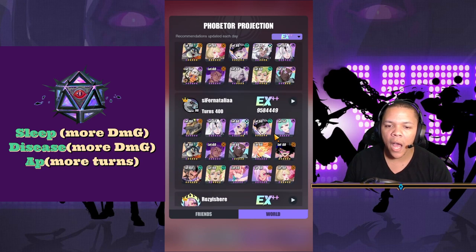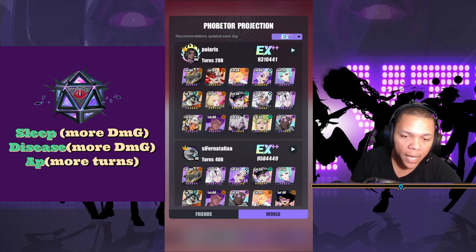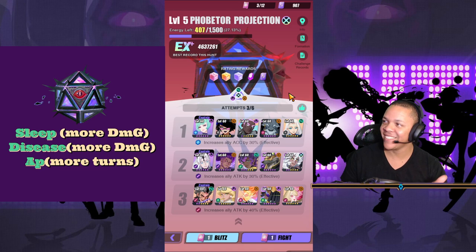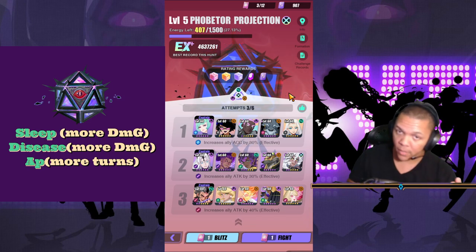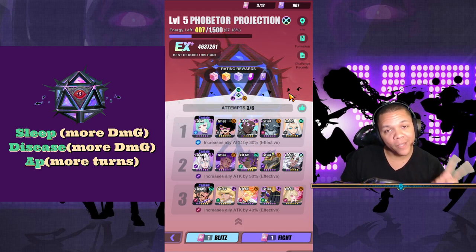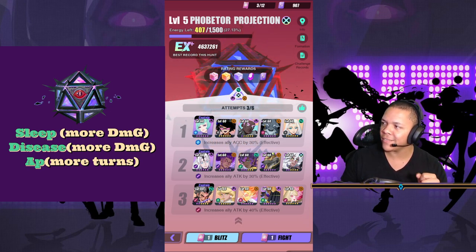I'll find another team, and if I hit expert plus I'll recreate this video. I hope this video helped you out - like, comment, subscribe, and tell me what you use, tell me what I can change. But the main portion of this is sleep, because when you put him to sleep you can freely attack him, which is awesome. It's rare that you can actually do that to a boss in games generally. Talk to you guys later - peace. I hope this helped. It took me a while, and I actually got this build from someone else. Peace.